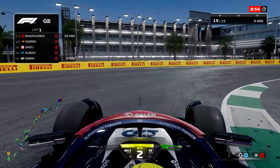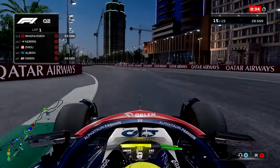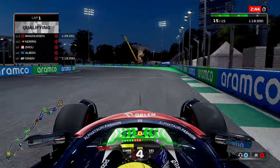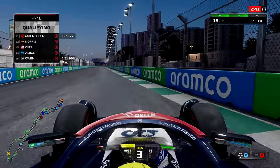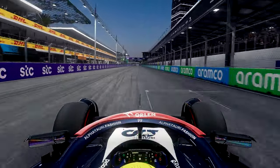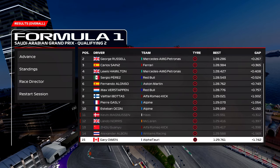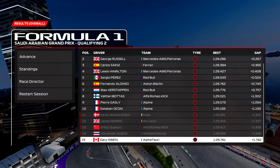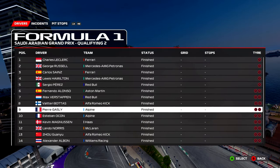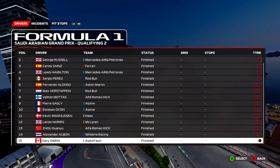So here we are in Q2, late in this session. I wasn't expecting much here. Putting down a decent lap but it wasn't great — struggling a bit to get that car to finally hook up through this section, and I ran over the curb pretty heavy. I was exiting this final hairpin expecting a 15th place effort, and that's exactly what it would be behind Alex Albon in the Williams. P15 is where we will start this Saudi Arabian Grand Prix. Honestly, a big improvement from Bahrain — it's all about improvement early on in this first season of our career mode.